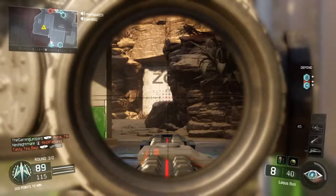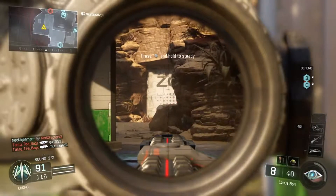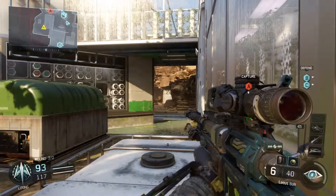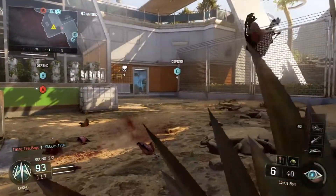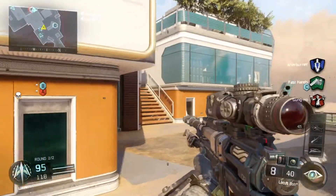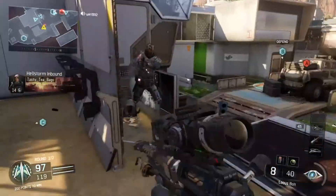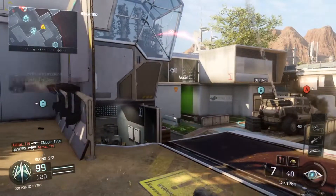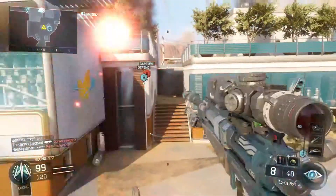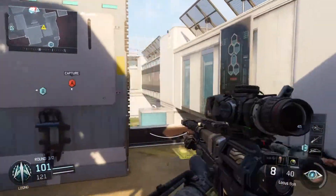Okay, here we go — looking down sight, gonna get someone, I know it. It was a Sparrow! I'm not even looking — I'm looking at my sniper like, yo, this thing is pretty sweet, and then all of a sudden boom. Oh, hit marker! Hopefully I'll unlock quick draw — it's gonna take me a while to get it. I need like 20 kills or something.